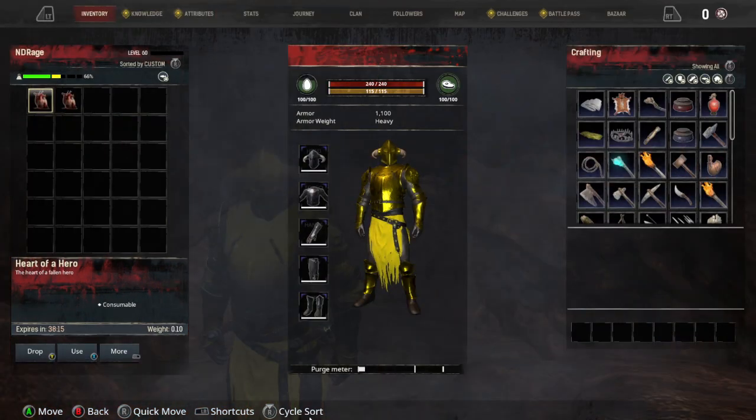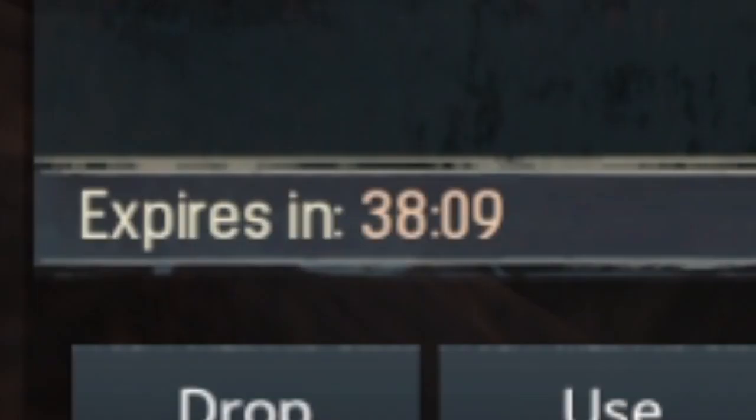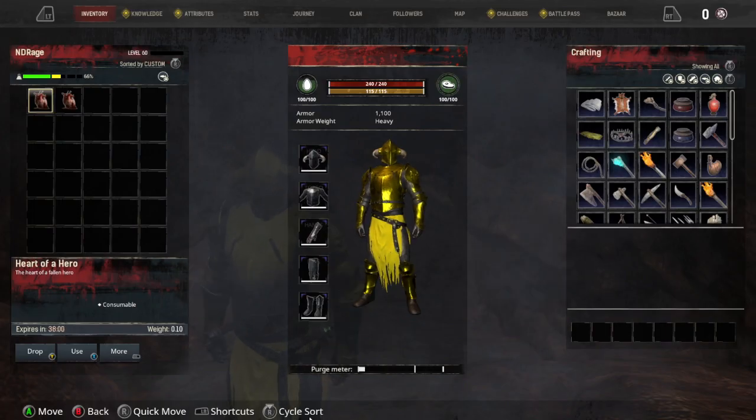These hearts do expire — you can see there is an expired timer on them. Once you get enough of these Heart of the Heroes, you need to look for the next location.